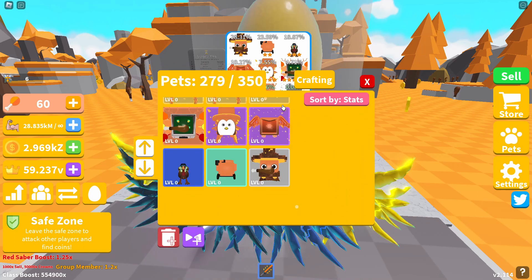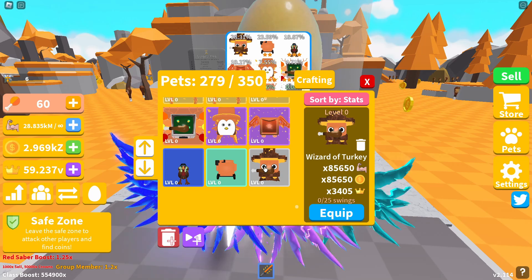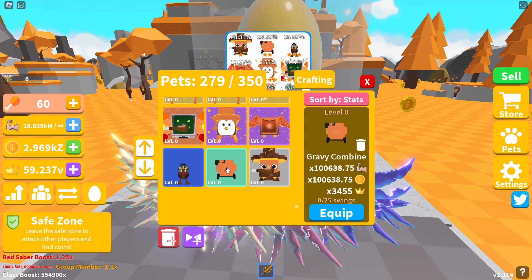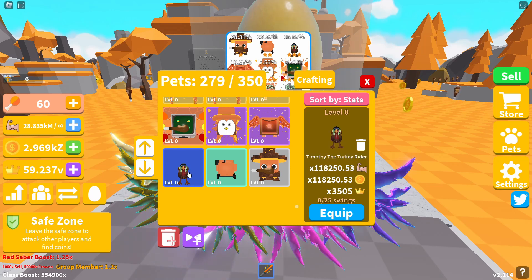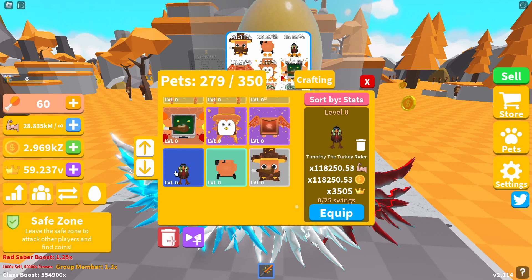The first pet from this egg is the Wizard of Turkey, which gives 85,650 strength and coin boost and a crown boost of 3,405. Pet number two is the Gravy Combine, giving 100,638.75 strength and coin boost and a crown boost of 3,455. Pet number three is Timothy the Turkey Rider, giving 118,250.53 strength and coin boost and a crown boost of 3,505. This pet looks familiar from a previous update — possibly last Thanksgiving or a standard island.